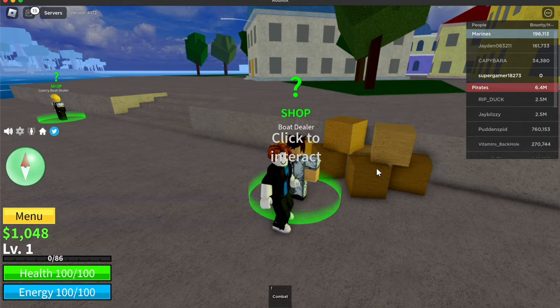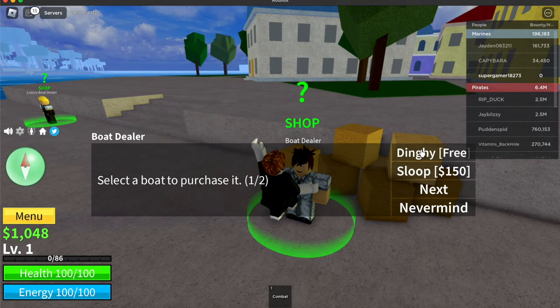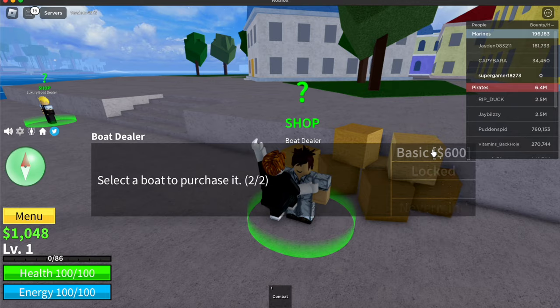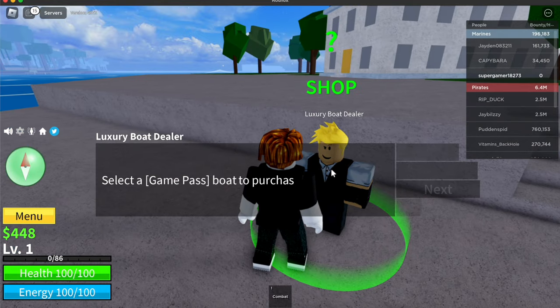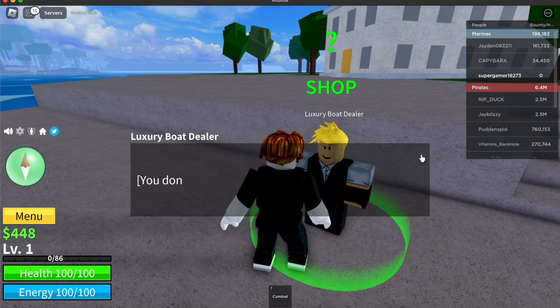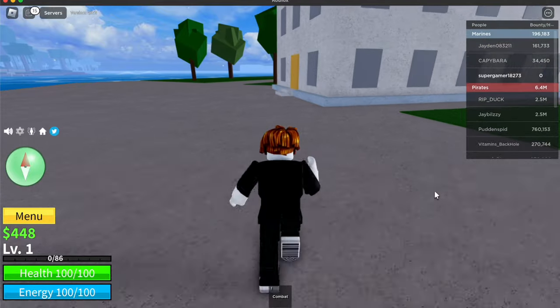Go down there and talk to both these guys. Start with the Boat Dealer — click interact and it shows boats: the Dinghy is free, the Loop is 150, and the Basic is 600. You'll spawn in with enough money to buy the Basic, so go ahead and click that. Then go to the Luxury Boat Dealer, click his name, and you can get the Speedboat for free.